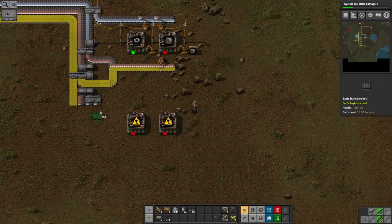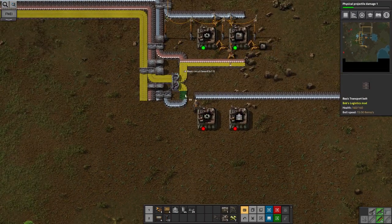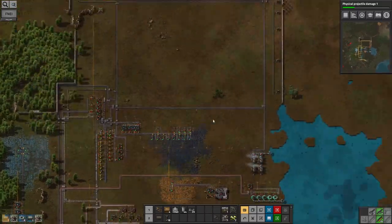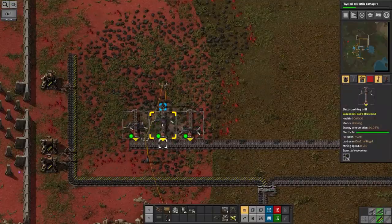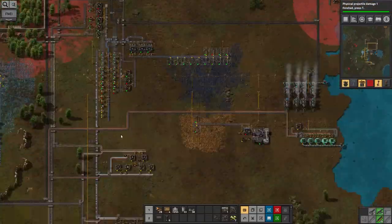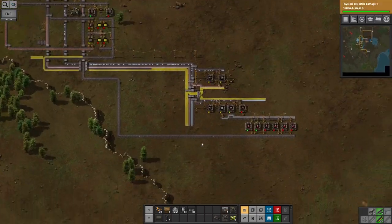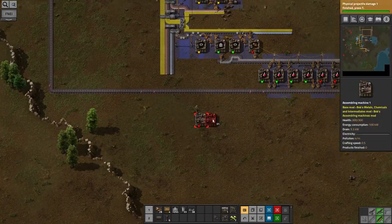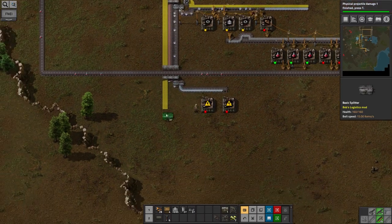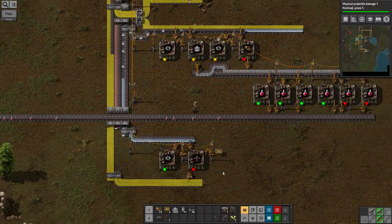The next thing to automate is the red science packs so we can start researching things in more depth. But first there's a power crisis — there's always something going wrong. I'll run back over here, put in another boiler and some more steam engines. The red science production seems to be going reasonably well, dribbling through at a slow rate, but with only one research machine running that's probably sufficient. The next thing I get through a lot of is miners, so I want to get those automated as well — it's just a cog and then another assembly machine. But not having to do those by hand will make things a bit easier.